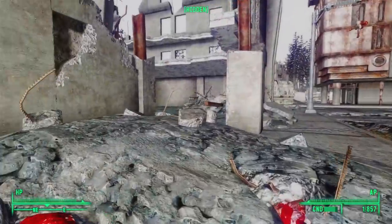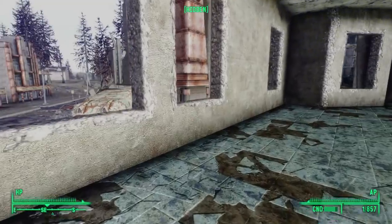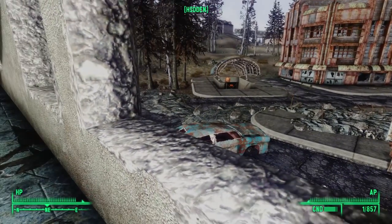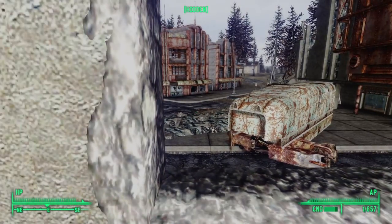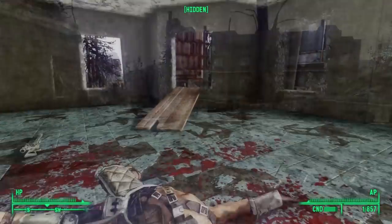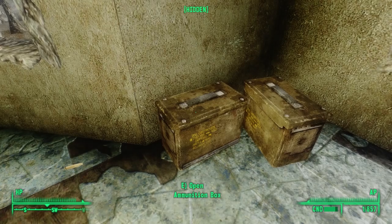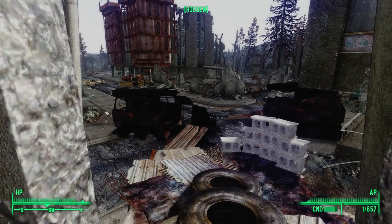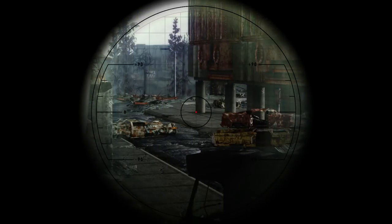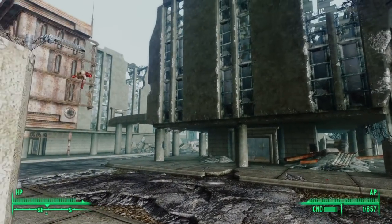With these raiders dead, we go into the ruin and climb the steps to the second floor. Peering out, we see a metro station off to the northeast and a door to the southeast, but no more raiders. Next to the body of one of the snipers, we find two ammunition canisters against the wall. We climb up to the sniper's roost — looks like we've got them all.